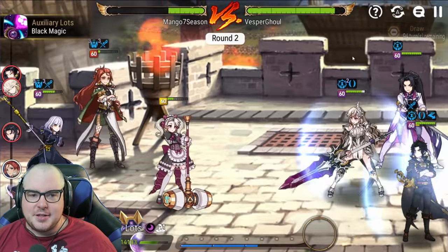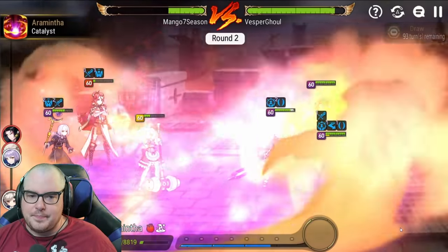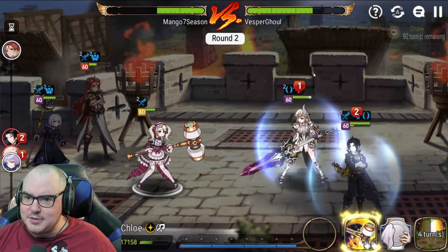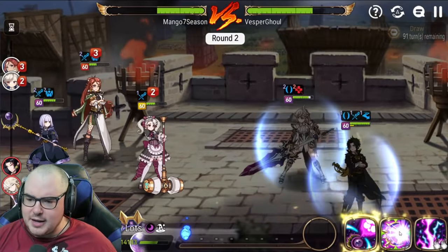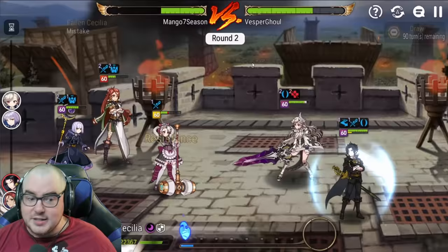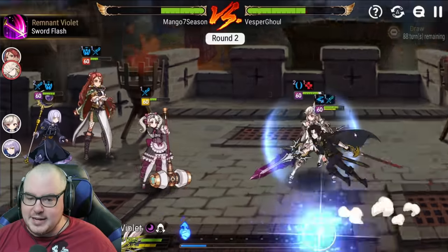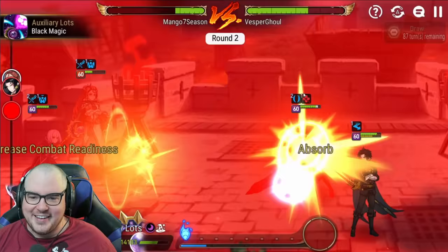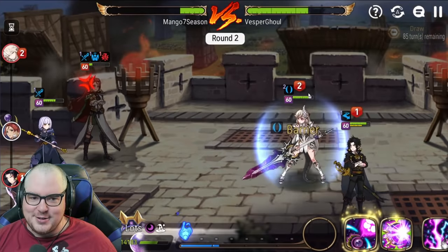Let's see how much we do here and just proc skill 2. Okay, that did more than expected - that was 13 and a half thousand on the RB, which seemed pretty good. Honestly a lot of Aramintha's damage comes from skill 1 - skill 1 actually does a pretty good amount when it hits. Wow, we're gonna lose this battle.